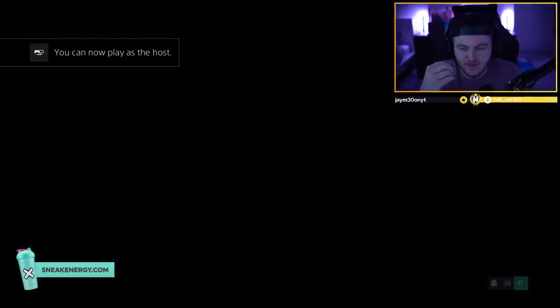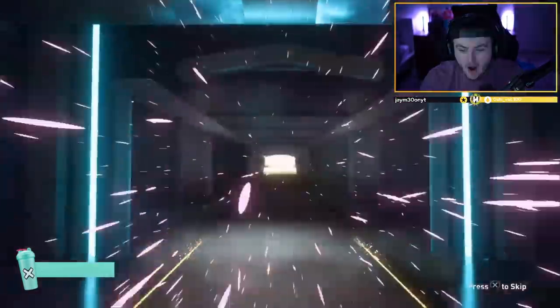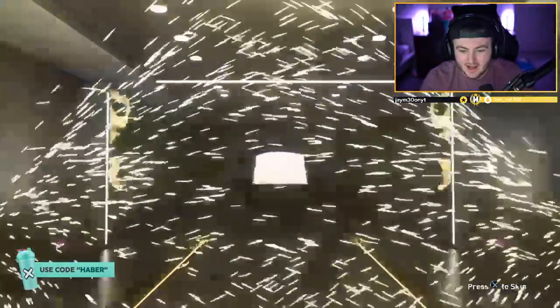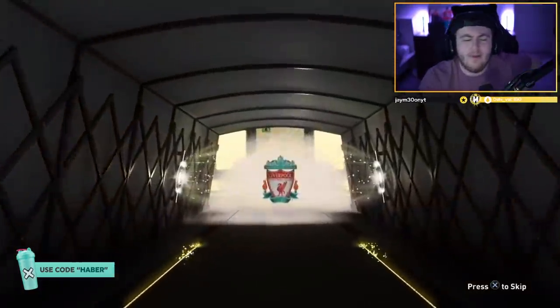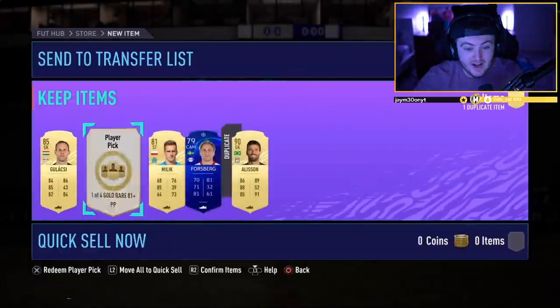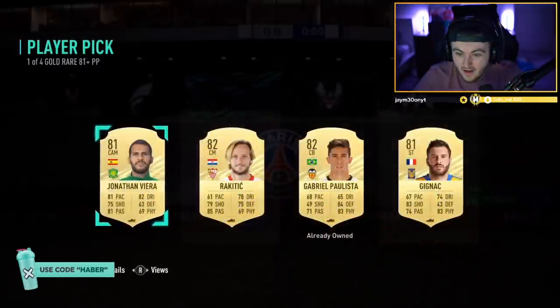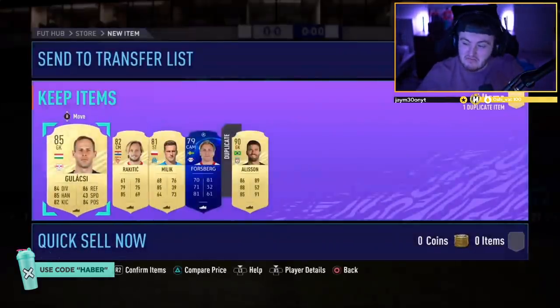We've got another Prime Gaming pack. Oh my word, we have a walkout in the prelim pack! No way. Brazil goalkeeper — Alisson! That is incredible — 90-rated in the four rare gold players pack. What a win. Things you love to see. And a Galaxy card as well — no way. A 90 and an 85 out of a free pack. Things you love to see.